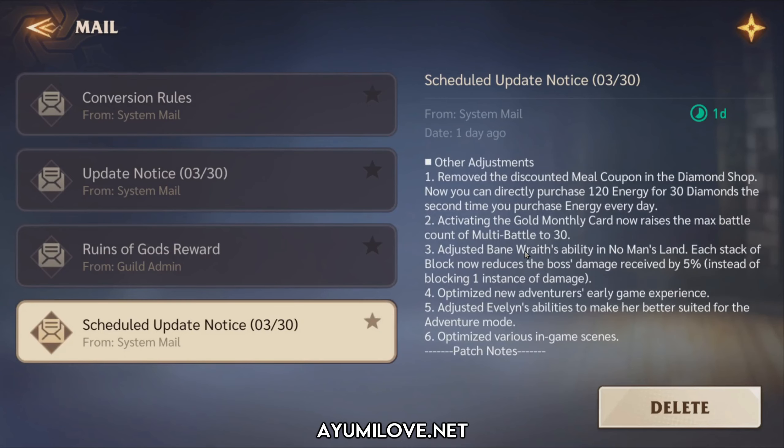The third change is an adjustment to the Bane Rift's ability in the Maze Land dungeon. Each stack of Block now reduces the boss damage received by 5% instead of blocking one instance of damage. This is especially beneficial for early to mid game players who lack strong equipment to clear the Bane Rift and farm Wood gems, Wood obsidians, and Wood crystals to upgrade their Wood hero skills.